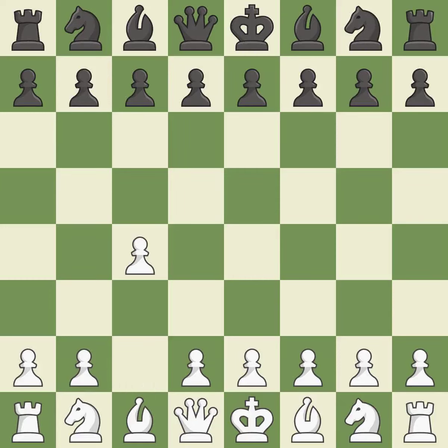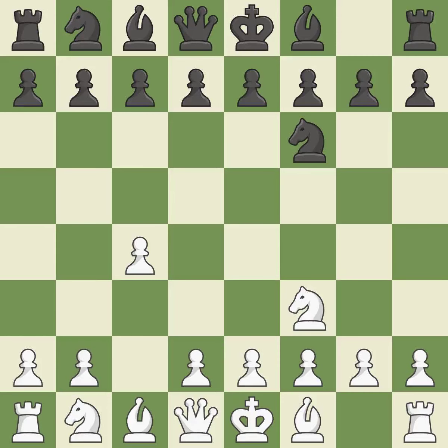In the English opening, white plays c4 to take control of the d5 square without sacrificing a central piece. This is a more patient opening. Nf6 develops the knight toward the center and controls the e4 square. The knight grows and the d4 and e5 squares are under the control of nf3. The e6 square regulates the d5 and f5 squares and permits the growth of the dark-squared bishop. Nc3 develops the knight to its best square, further fighting for control of d5.